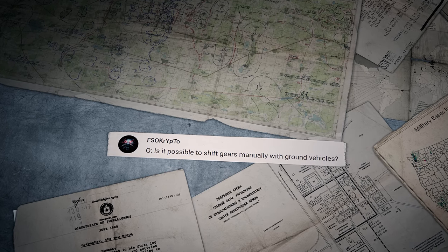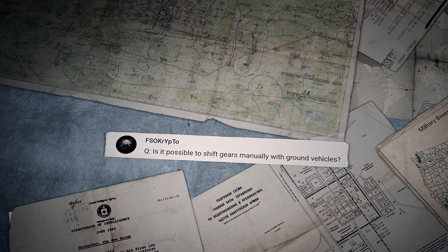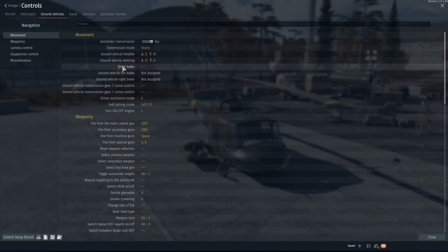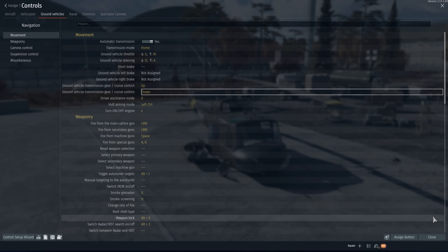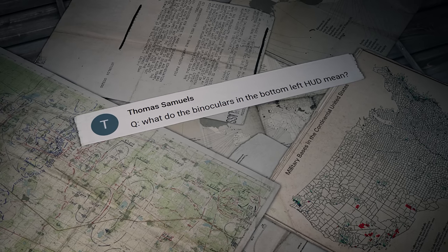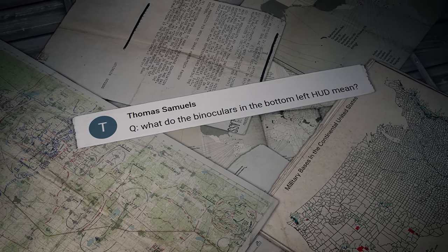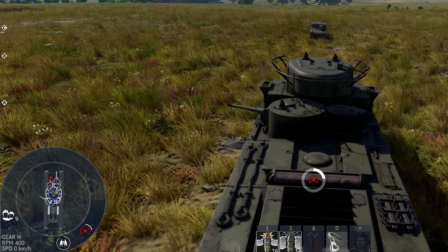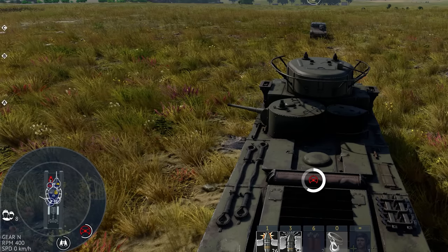Fsocrypto asks: Is it possible to shift gears manually with ground vehicles? Of course. Just go to the menu, Controls, Ground Vehicles, Movement, and assign two keys for Ground Vehicle Transmission Gear Cruise Control Up and Down. Another question comes from Thomas Samuels: What do the binoculars in the bottom left HUD mean? It shows the perception level of your crew — the more tankers you lose in battle, the worse it gets.